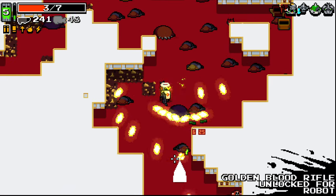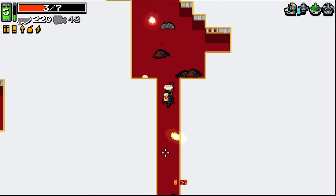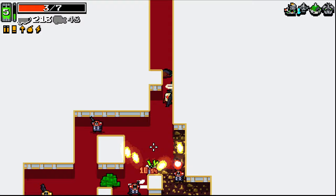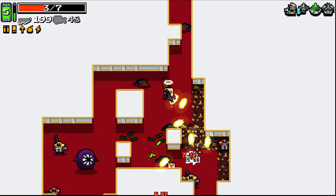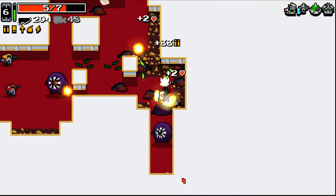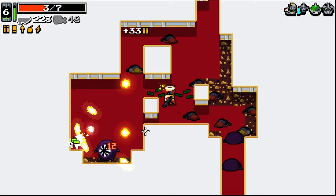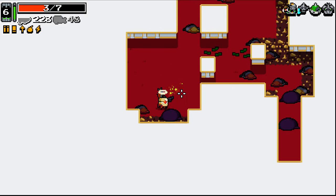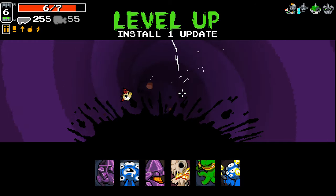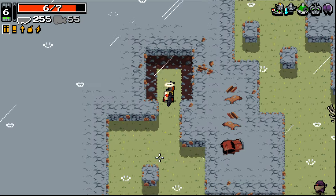So it'd be nice to have a list so I can actually show them off on videos. Golden Blood Rifle is a pretty good one. Just give me the health and let me get out of here. I'm liking the shotgun. Throne Blood just seems super useful when it's auto-eating.